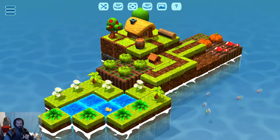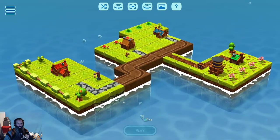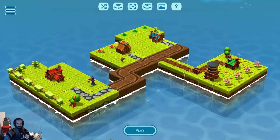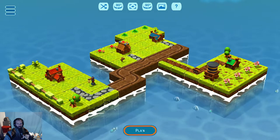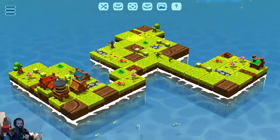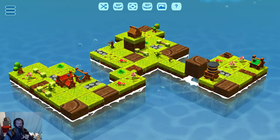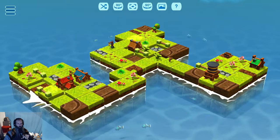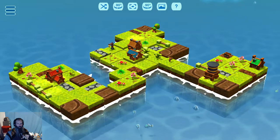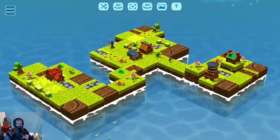We did it! Hooray! All right, let's take a good look. Red house, brown house, blue house, water, green house. Let's try to do this completely without cheating — without looking it up. Okay, red house was somewhere in here — there it is. Green house was here. Yeah, okay.